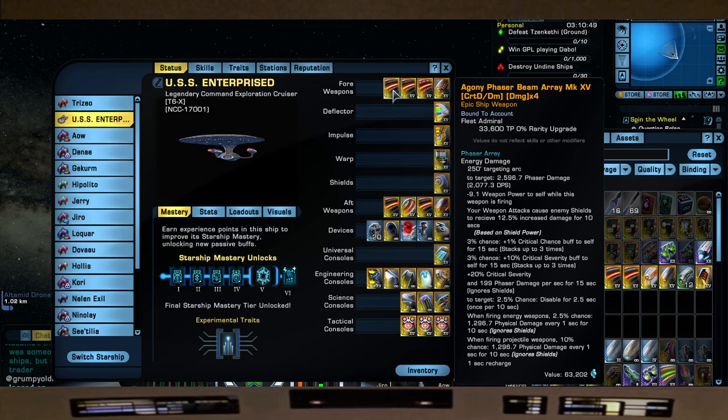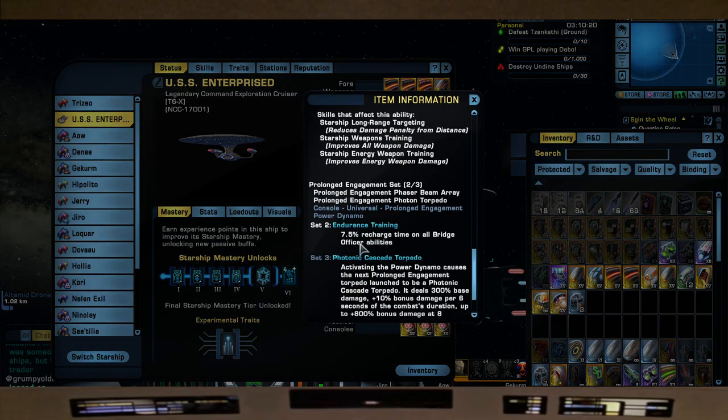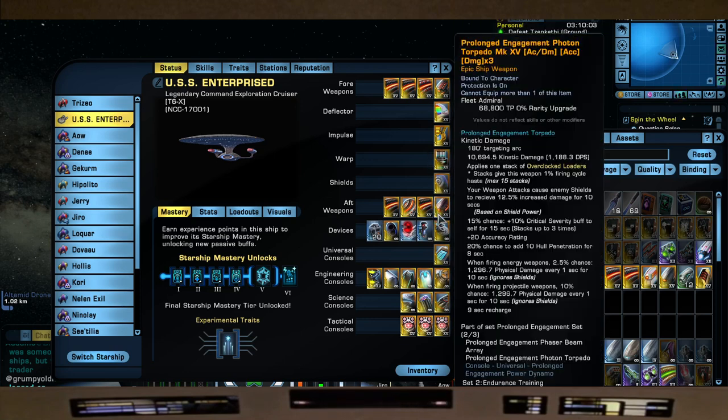For forward weapons we have two Agony phaser beam arrays — crit damage times four — got these off the exchange. We did a recent video on the Phoenix Prize Pack; as of this video we still use some of those items. This is one of them: the prolonged engagement phaser beam array. We're also using the prolonged engagement photon torpedo — the two-piece bonus gives us a little more recharge on bridge officer abilities, and as the fight goes on it actually increases in damage.